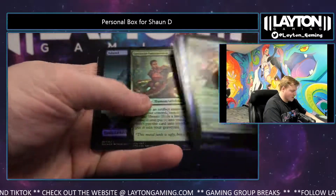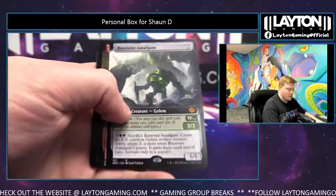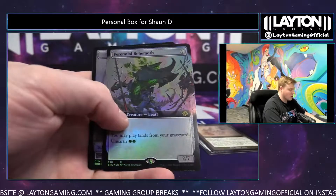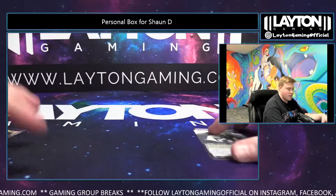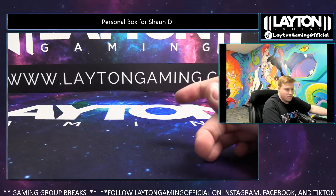Heavyweight Demolisher, Island, Mechanized Warfare foil, Rootwire Amalgam extended, Last Furnace, Defense Grid retro, Flame War, and a Perennial Behemoth foil extended. That will do it — thank you again so much, Sean. Appreciate the orders as always, man. It'll all be well protected and right out to you. Thank you, Sean, appreciate it man.